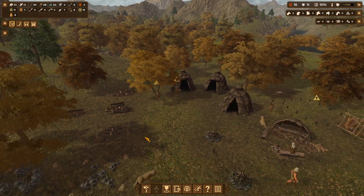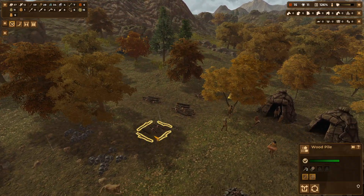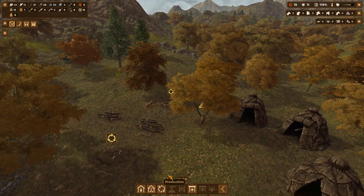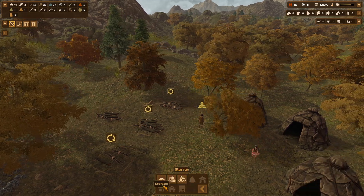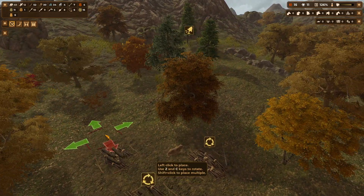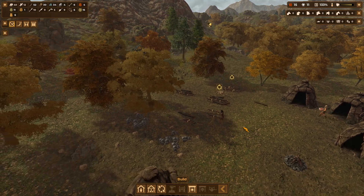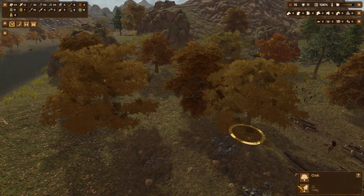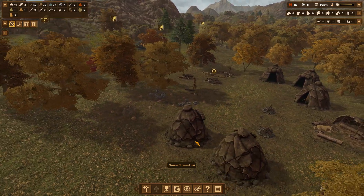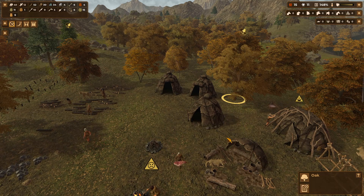We're getting this tree cut down, we'll put another tent. We actually need to rearrange — recycle that, recycle that, recycle that. Wood pile. We need that tree gone too. Going to cut down this tree, this tree, and this tree as well. We're doing some rearranging. I kind of just want to have all the tents in the same area. Cut down this tree as well, and then we'll move this one back there.